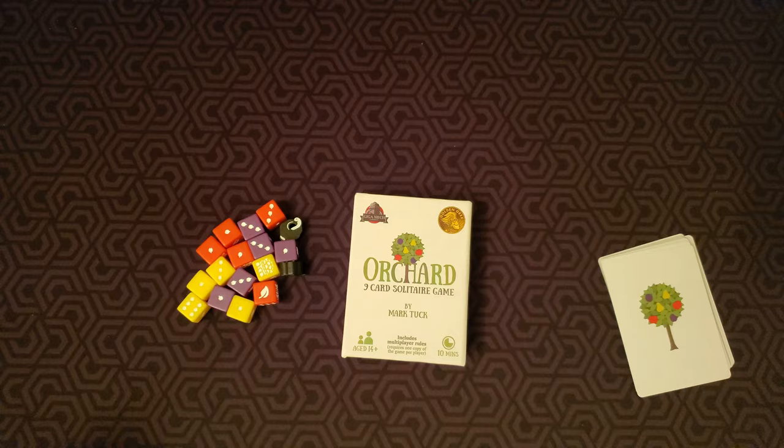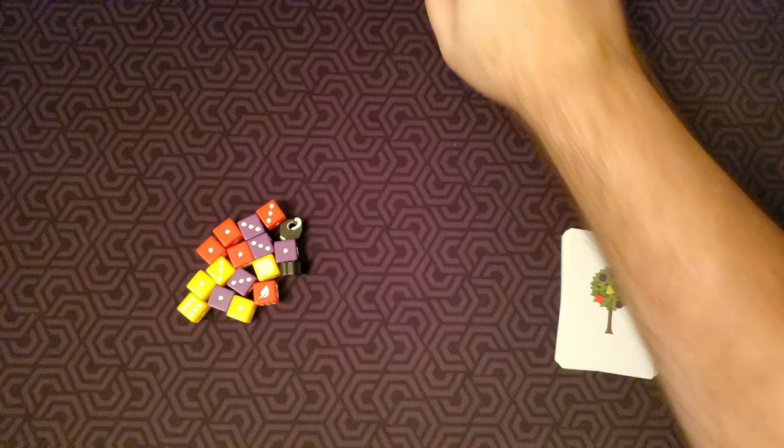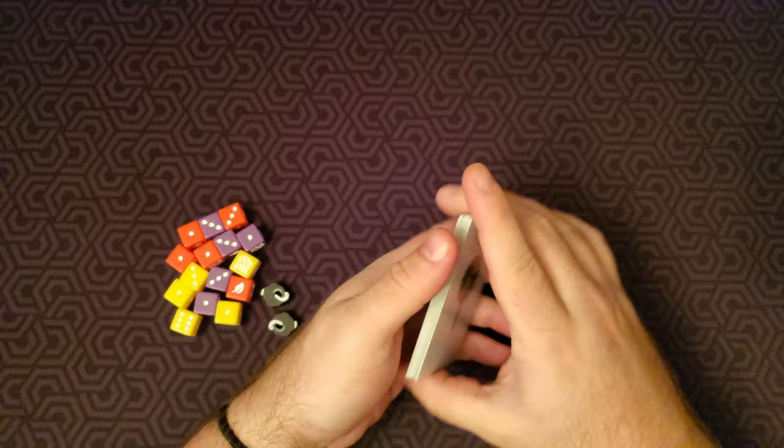Hey everybody and welcome back to the board meeting. Today I'm just going to be doing a how-to-play and playthrough of the small solitaire game Orchard, a nine-card solitaire game. All that comes in the box is this assortment of dice, a couple rotten fruit tokens, and 18 cards.